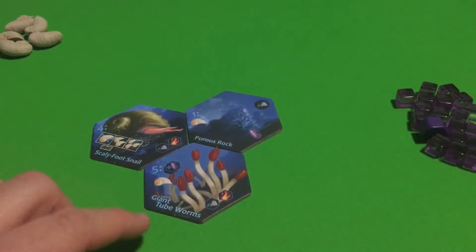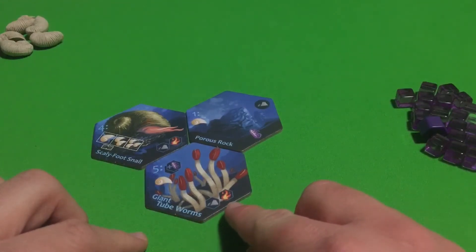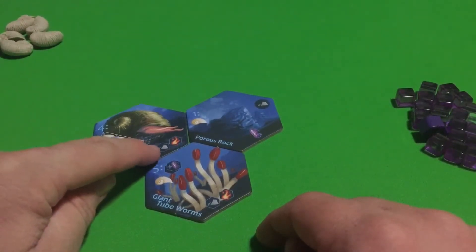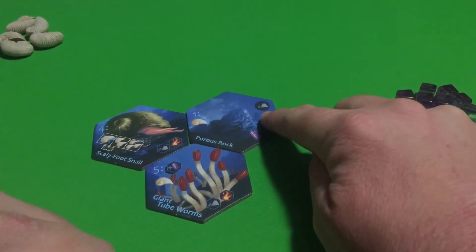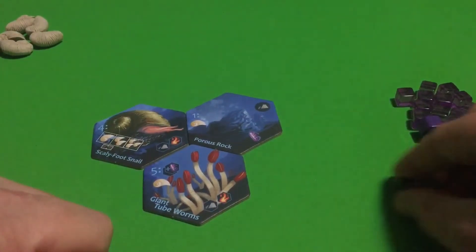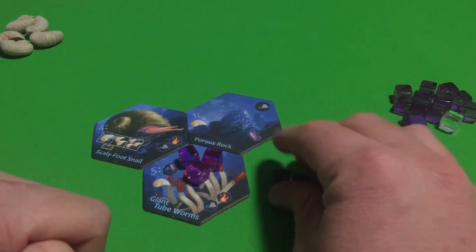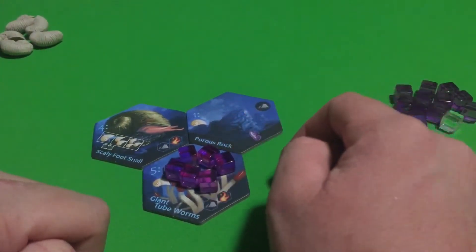Let's talk about the Giant Tube Worms first. The grow ability for the Giant Tube Worms is you're going to get one Archaea per adjacent rock and per adjacent heat. As you'll notice, the Scaly Foot Snail here has one heat and one rock, and the Porous Rock over here has one rock. So this is going to get three Archaea. For the grow, you add three Archaea to the Giant Tube Worms, and unless you had more adjacent heat and rock, you'd add three more the next time.